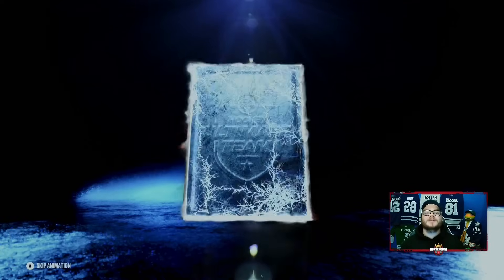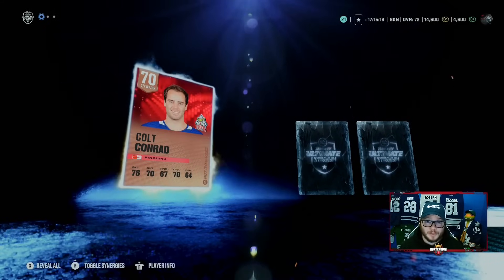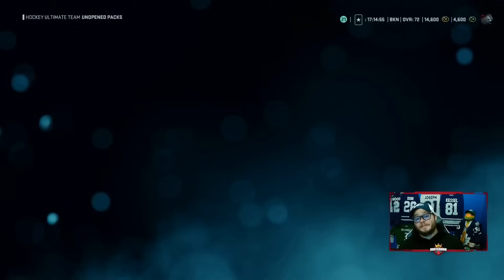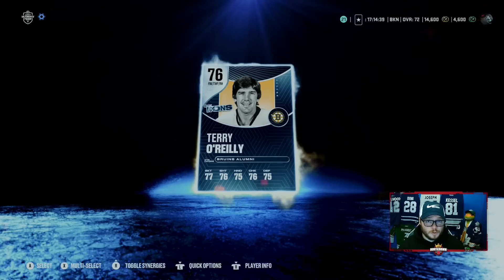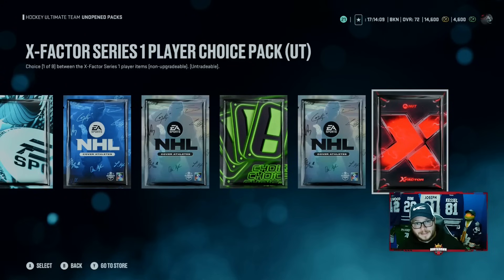I am saving that X-Factor pack for last. Now you're going to notice we're pulling no golds, right? That is because the progression has been dropped. There are not very many golds this year at all. A lot of cards they hand out will be silvers, but all those silvers have uses. This 84 overall card is what you're going to need to build that set to get the Wyatt Johnson. So don't quick sell them and don't just throw them on the auction house for 250 coins.